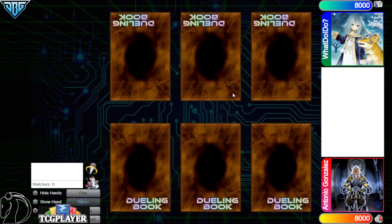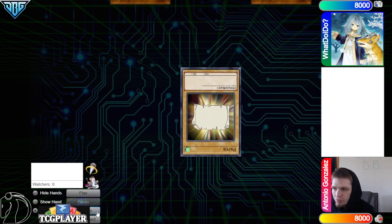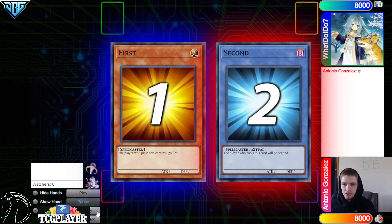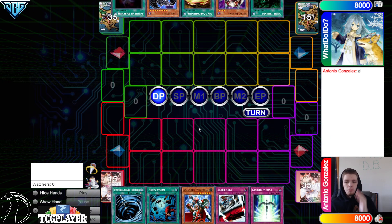Hello guys, the DB Grinder here back at it again with another video. This time we have Antonio Goncalas with 712 rating versus what do I do with 633 ratings, so it's going to be another high-rated DB video in Edison format. We're going to see what do I do win the rock-paper-scissors shoot, and they decide to go first — 40 versus 40. Gotta love to see it. Opening hands: